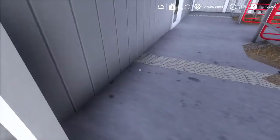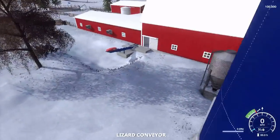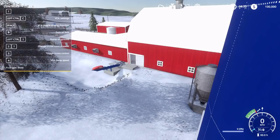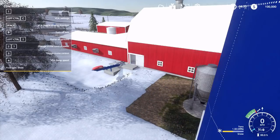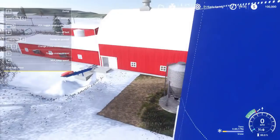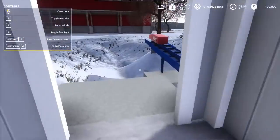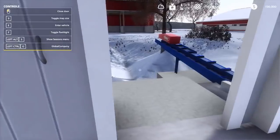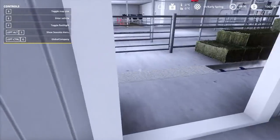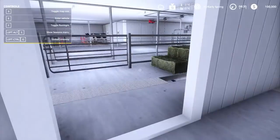Out here you've got the stable cleaner — just get into it, press B to turn it on and it will start bringing in manure. The camera is a bit messed up on it so don't worry about that. Generally you want to keep it full of manure so it doesn't grab snow. You can pull your manure spreader up and it will automatically load, otherwise you dump it in a pile.